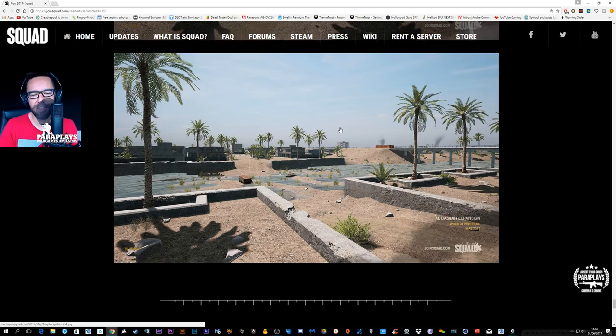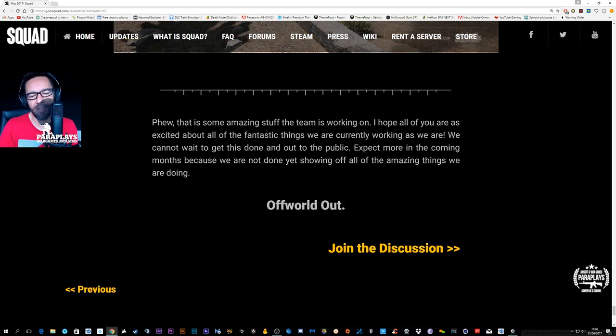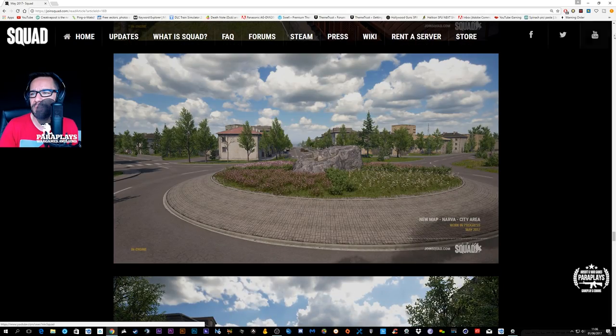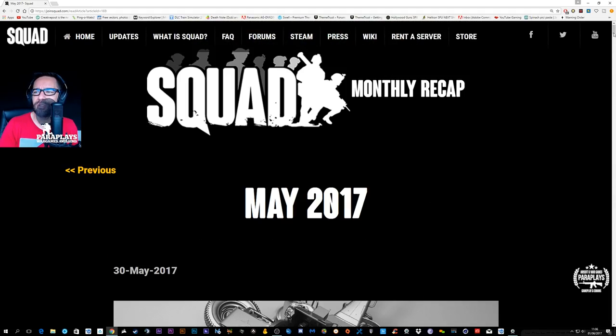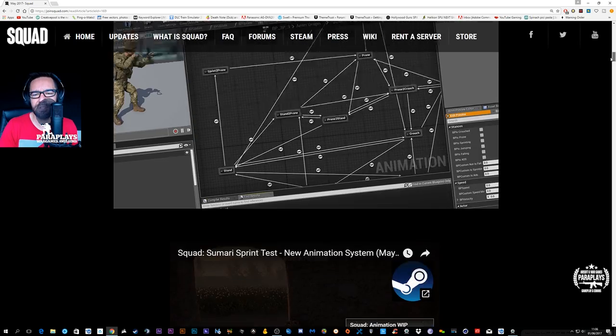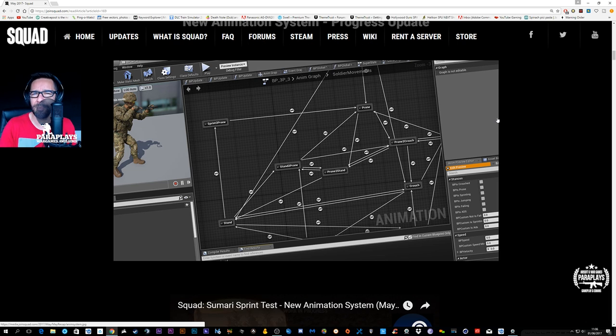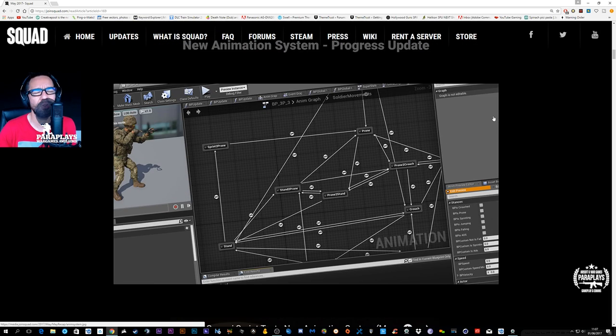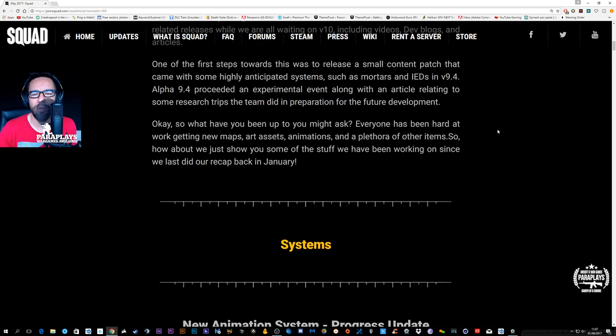So it looks like this is getting updated again. There is no release date on when any of these updates are coming out. But it's good to know that the animation system is almost ready for public testing, or at least closed testing. And of course, when that does happen, Uncle Para will be covering it. Hope you've enjoyed this update — exciting things coming to the Squad universe. I shall see you on the battlefield.